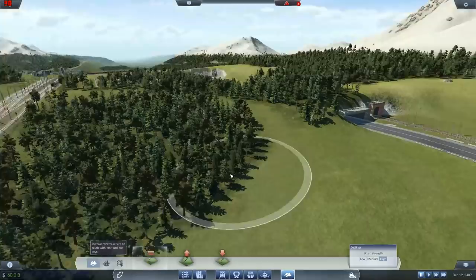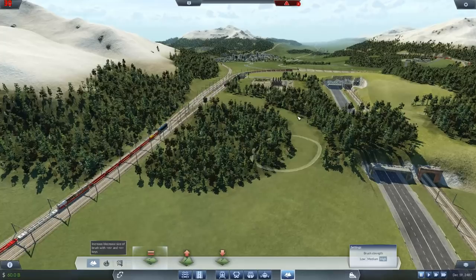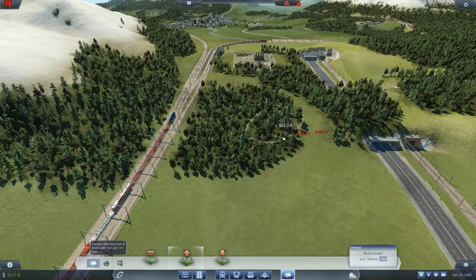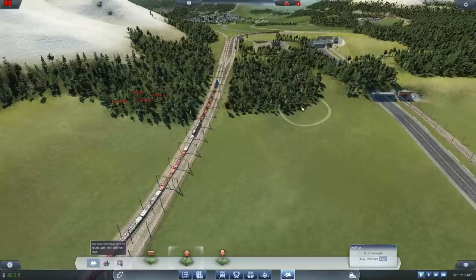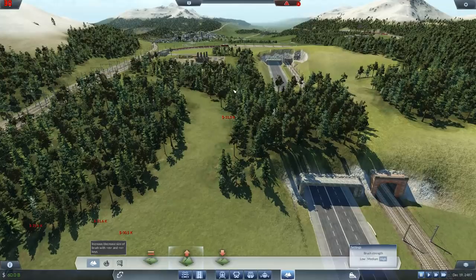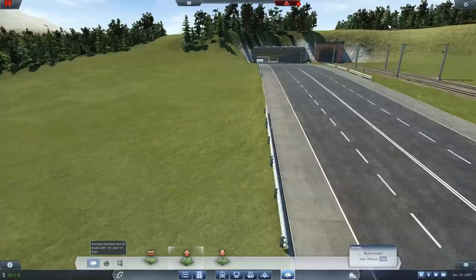This part here needs to come up a little because that just looks strange and artificial. If we just bring this up here we can actually make it look like this has been cut through - like that. Yeah - and now this isn't going to look so ridiculous. Let's just lift that up a little bit. Needs to come a little bit more and then be smoothed off.